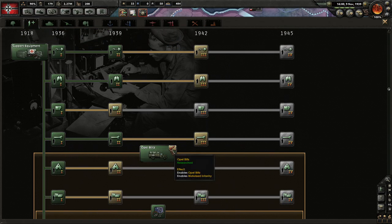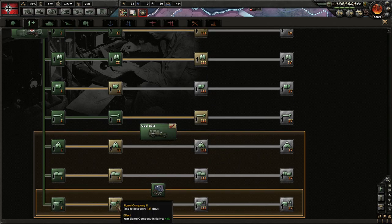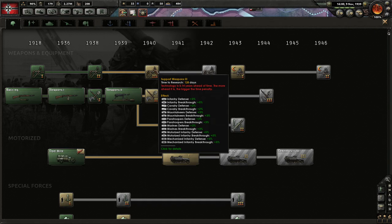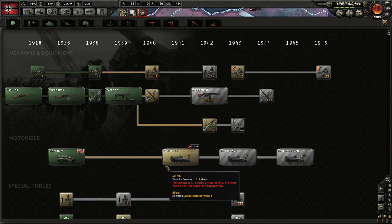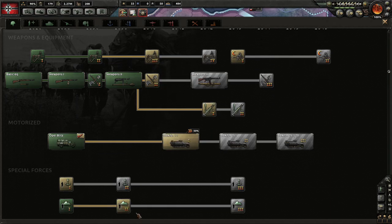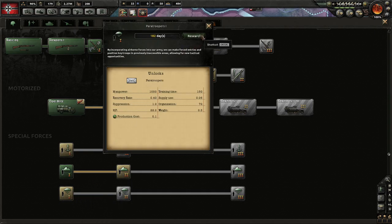Radio — researched. Good. We're almost in 1940 now. Logistics supply usage — that's nice, but supplies don't seem to matter as much in this one as they usually do. Don't want level 3 support weapons. Let's pick up the paratroopers.